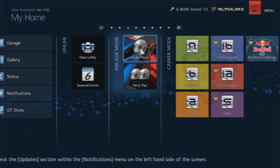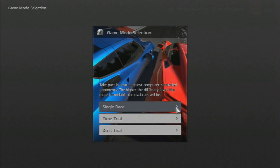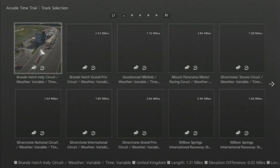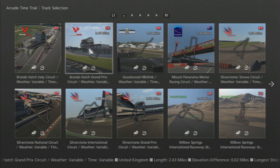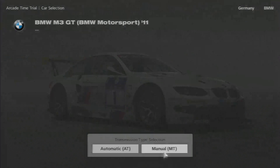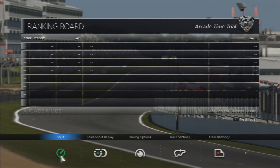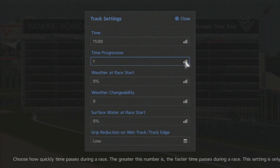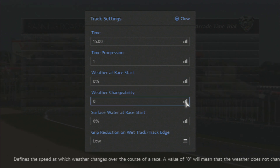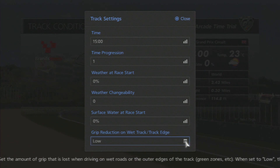Now it's time for the second stage. This event is set up just like the first, only with a different car and track. Once again, go to arcade and single player, choose time trial, select World, and then the second track on the list: Brands Hatch Grand Prix Circuit. Again, go to use courtesy car, and then on the second page you'll find the M3 GT BMW Motorsport 2011 — select that. Transmission type is your own choice. Once you're at the track, choose any time of day and time progression. Weather at race start must be at 0%, weather changeability must be at 0%, and surface water at race start at 0%. Grip reduction on wet track and track edge must be on real.